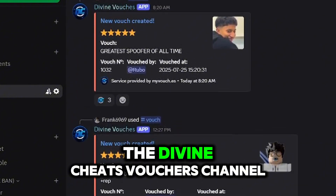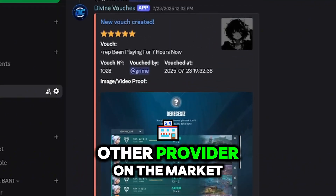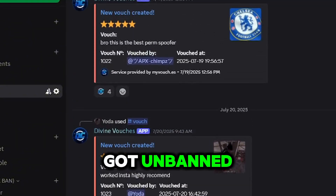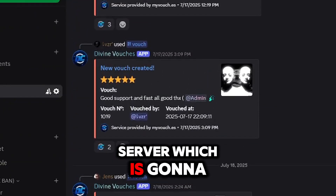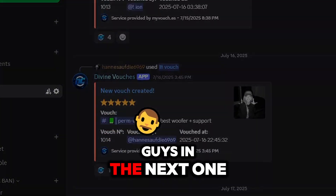I'm currently on the Divine Cheats vouchers channel, and as you can see they have over a thousand vouchers — more than any other provider on the market. Definitely choose a provider like Divine; you will not be disappointed. A lot of these people used the spoofing, got unbanned, and then vouched. You can check this out in the Discord server linked below. If you enjoyed this video, I'd really appreciate a like, comment, and subscribe — catch you in the next one.